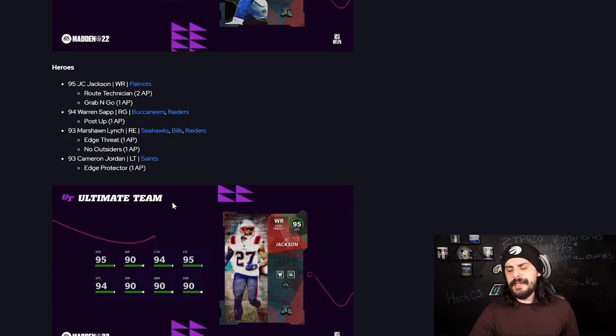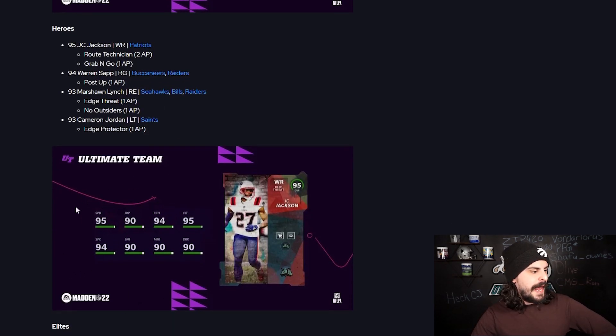Next up we have our heroes — four heroes total. We have JC Jackson at wide receiver with Route Technician and Grab and Go for 3 AP in total. We have Warren Sapp at right guard with Post Up for 1 AP. We have Marshawn Lynch at right end with Extra and No Outsiders for 1 AP each, and then 93 overall Cameron Jordan at left tackle with Edge Protector. There are all the theme teams that come along with those cards.